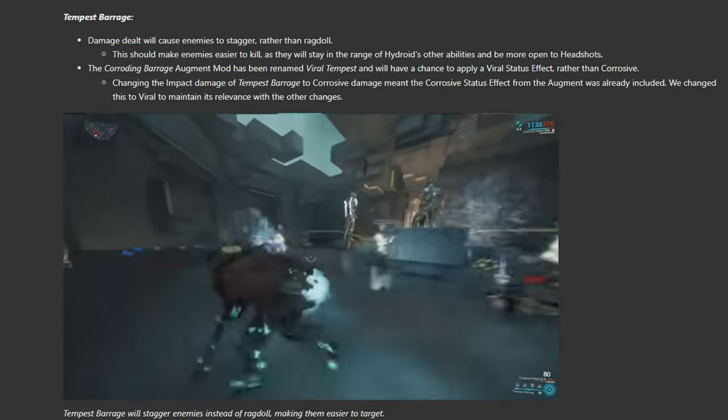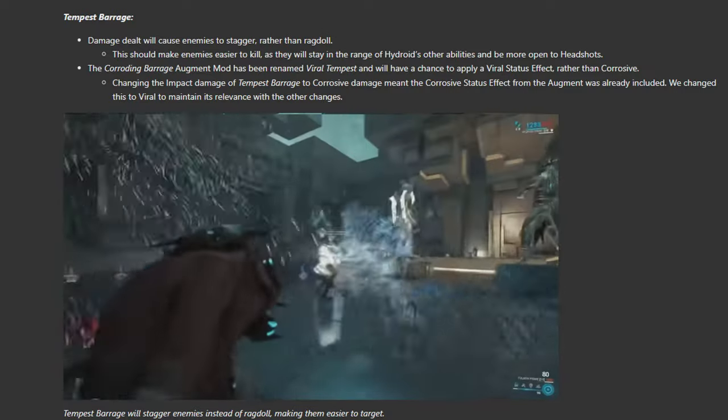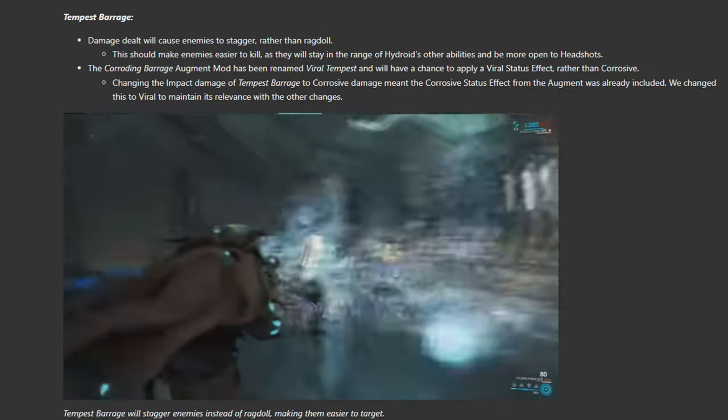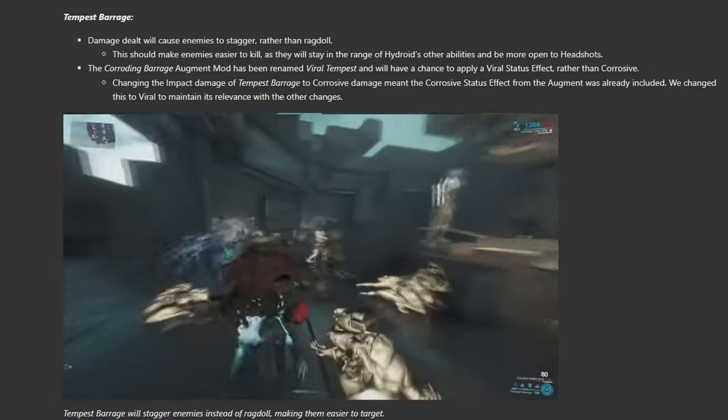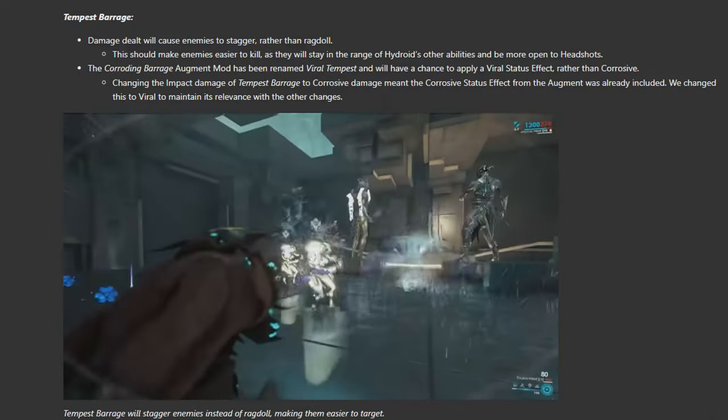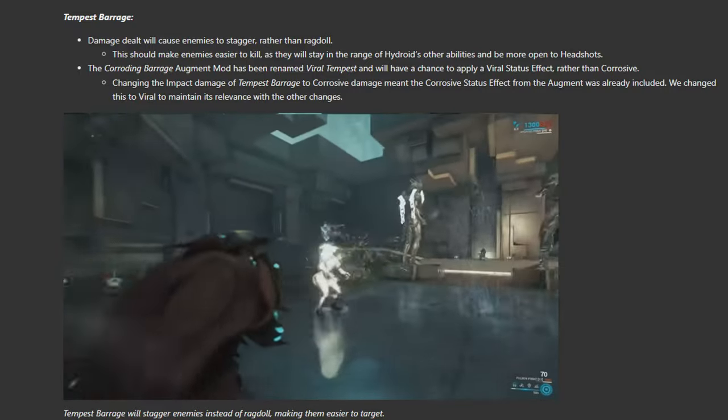Tempest Barrage, his 1 and subsume option, will still be a damaging rain. It changes from impact to corrosive, from ragdoll to stagger, and from charge cast to tap cast for full power. This all makes it quicker to use, easier to use, and more effective at making enemies vulnerable to you and your allies.